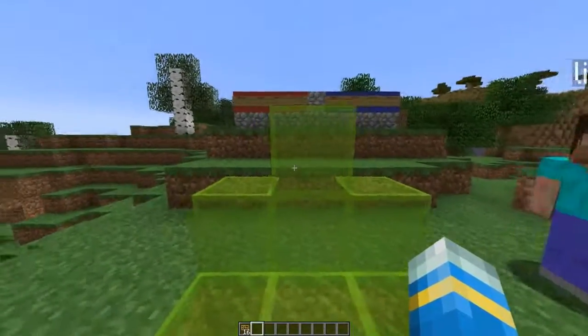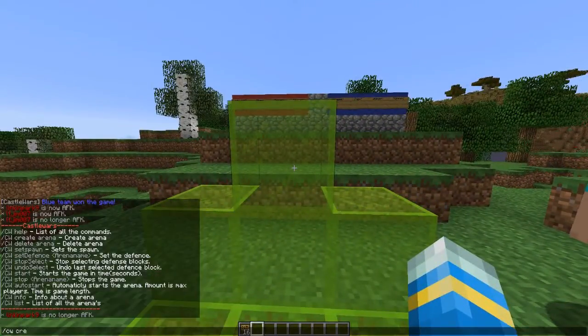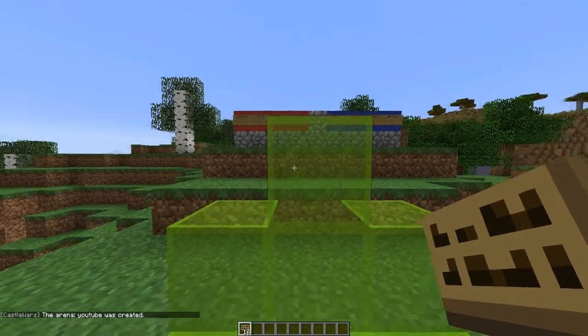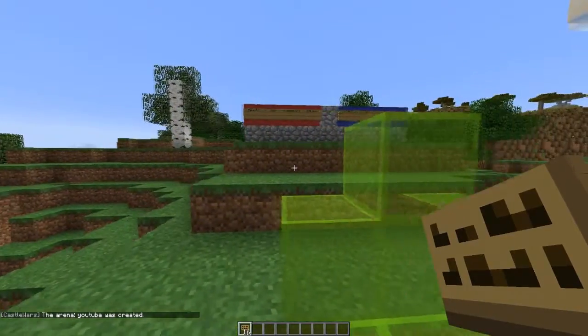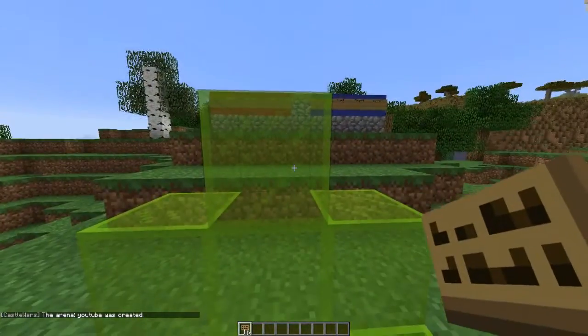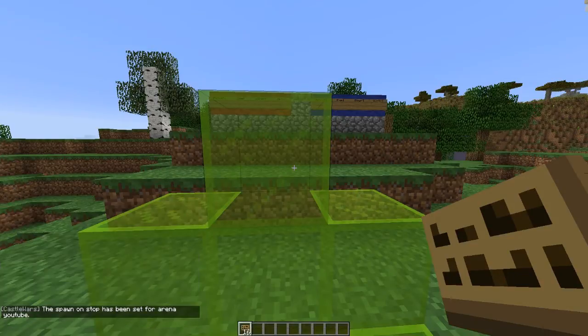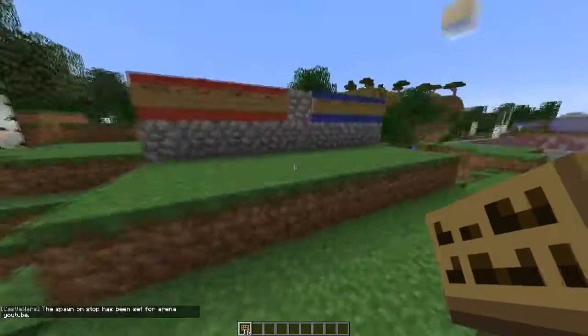What we're going to do first is create the arena. So we do `CW create arena` and call it YouTube. Now we need to set the location that players are teleported to when the game ends, so we do `CW set spawn YouTube stop`.